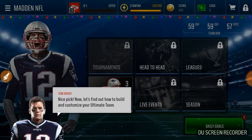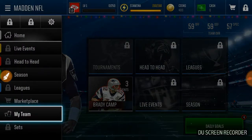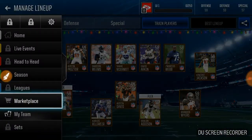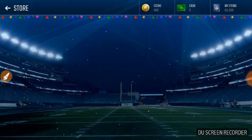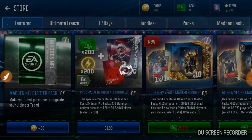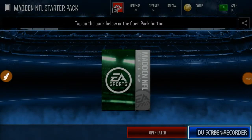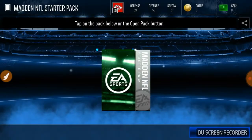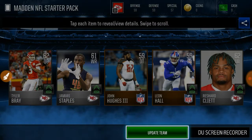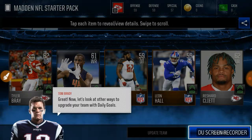I heard that you get Tyreek Hill who's really fast. Okay, it wants us to look at our team lineup. Marketplace, store — 400 coins for that. And a Madden NFL starter pack. Open the pack and we're just going to reveal all. We got two or three elites and two bronzes, four of which helped our team. So we just upgraded our team.